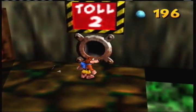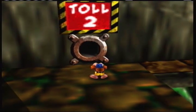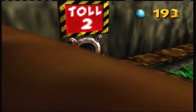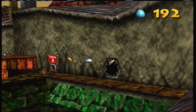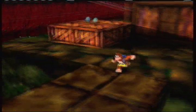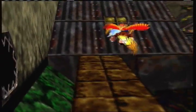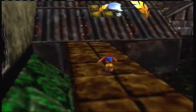One thing you might not know is that if you put four more eggs on top of the two, it goes out farther, which means you have access to the goldfeathers and Mumbo token. You can get it.